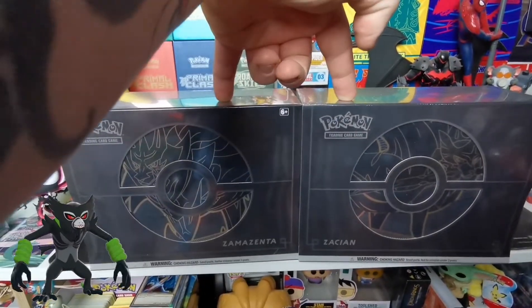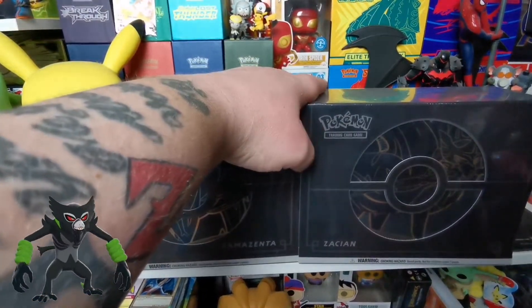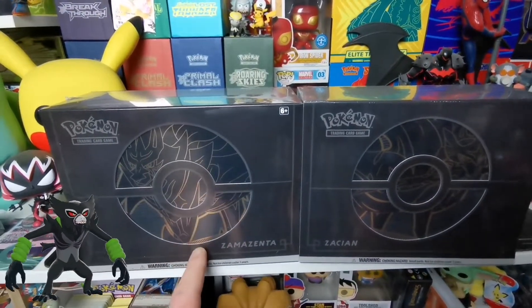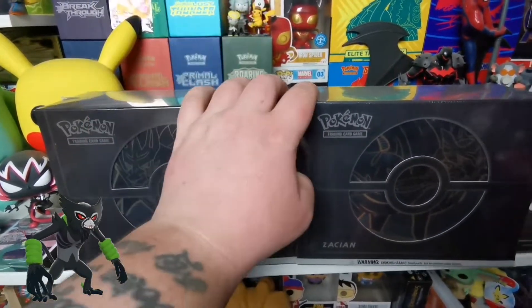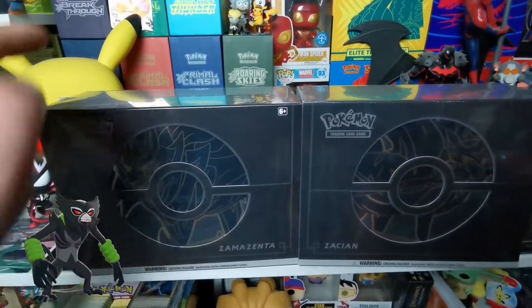These collection boxes have been so hard to get. The Elite Trainer Box is really hard to find. There is a bigger one called the Sword and Shield Ultra Premium Collection, but I managed to find these two - I can't find that one anywhere. These were 80 quid each, just for an Elite Trainer Box.